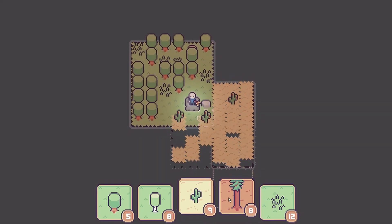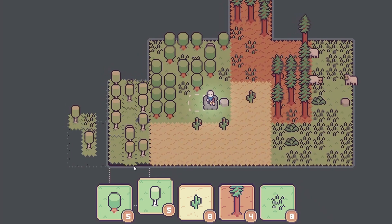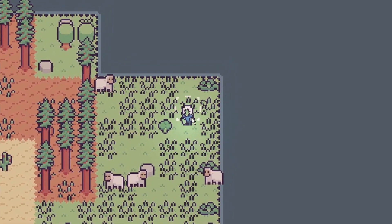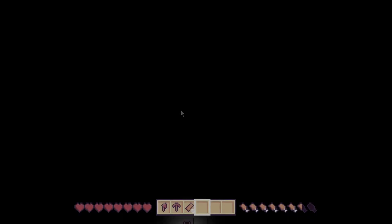Earlier our main character wasn't aware that there could be something more than the surface with biomes, plants and mobs. He used to eat only vegetables and sunbathe, but one day he discovered he can make a ladder with sticks and discovered the underground.